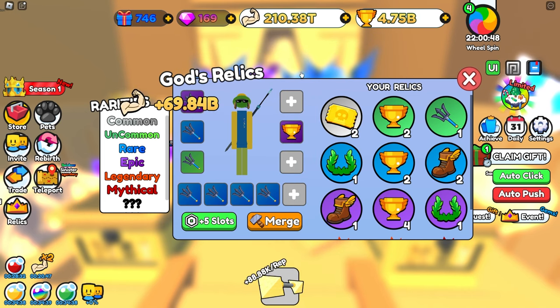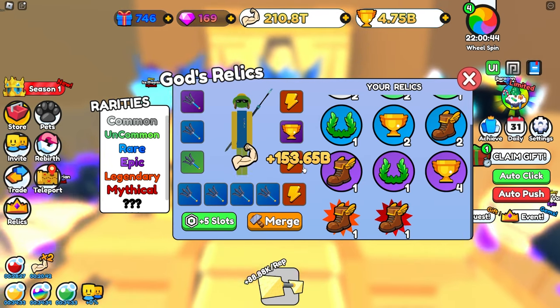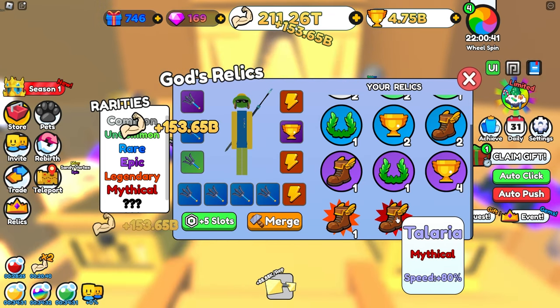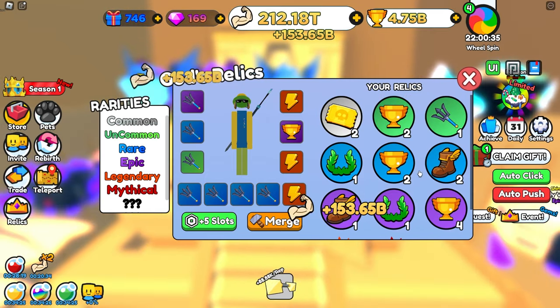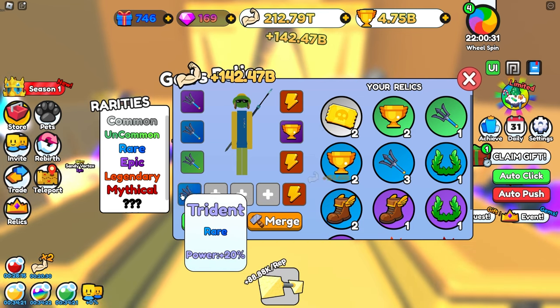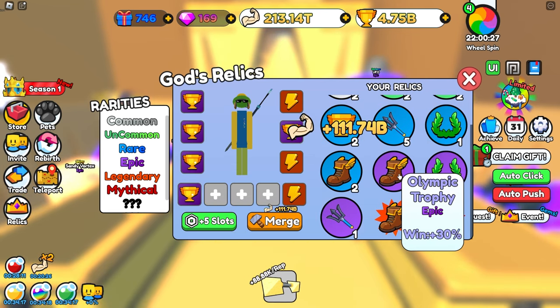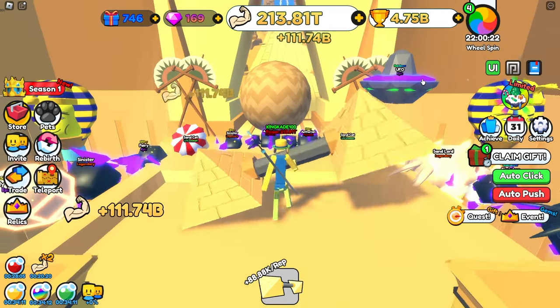If I unequip all of them I only get plus 69 billion, but if I have all of them equipped then I get over 150 billion. I also have some tridents and some speed boots right here. The speed boots aren't very good — they just make you run around the map quicker. Then of course we have the wins relics, which we currently don't need. These give us more wins, so I only equip those whenever we're actually going to push the boulder and need more wins.